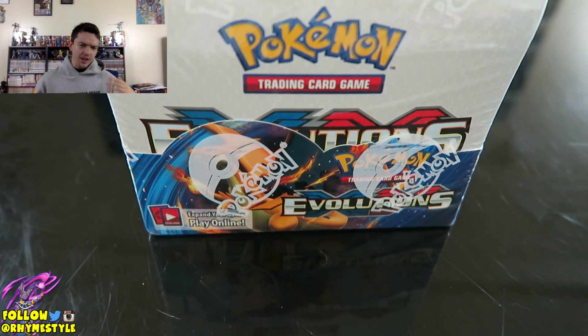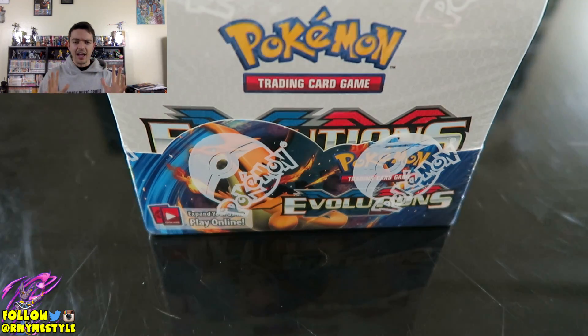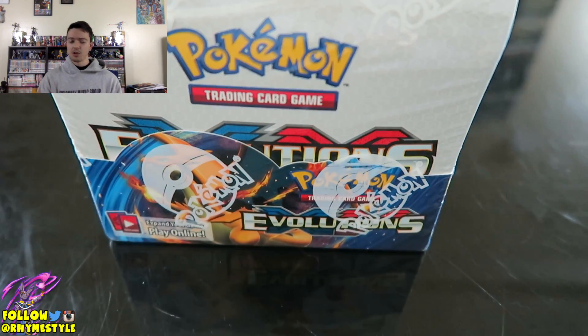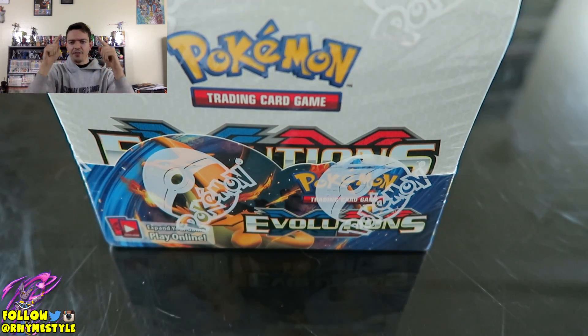If you guys want, we'll do this again but next time we'll do an ante where the loser has to do something goofy, like smash an egg in their head or something like that. Based on the interaction in this video it's going to decide whether or not we're doing another one. Leonhardt's video is going to be linked in the description below, so go check that out after you watch this one.